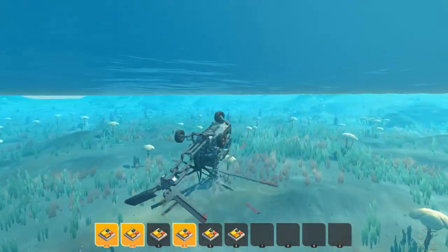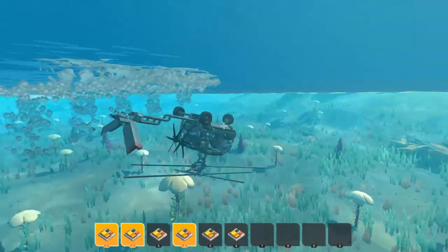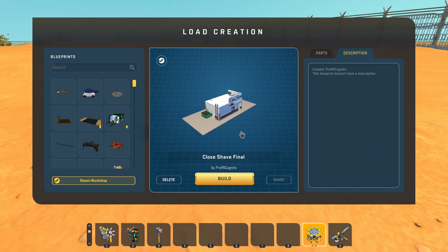We're taking a look at another boat - a lot of boats this week. Actually, the next thing we're going to be taking a look at is not a vehicle - it doesn't fly, it's not a boat, it's not a car. It's a building, and I love seeing buildings on Top of the Shop. I have made so many different buildings for city builds and stuff like that - always loads of fun. So this is the Close Shave Final created by Prof Incognito and Benny.